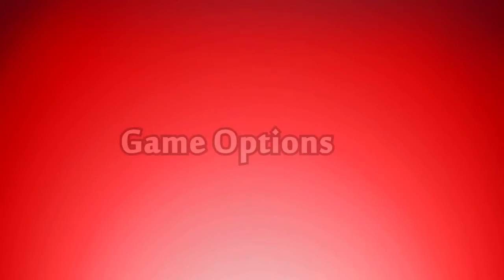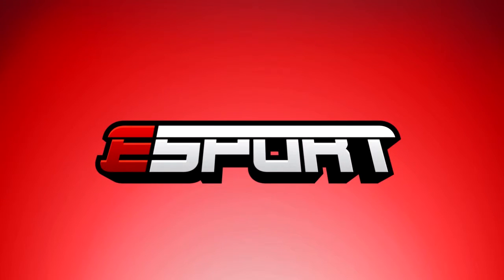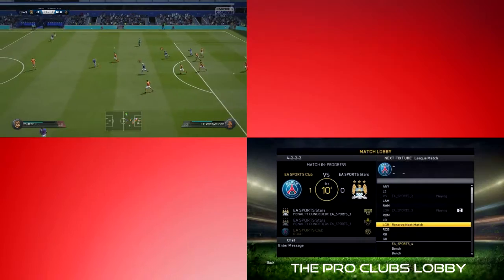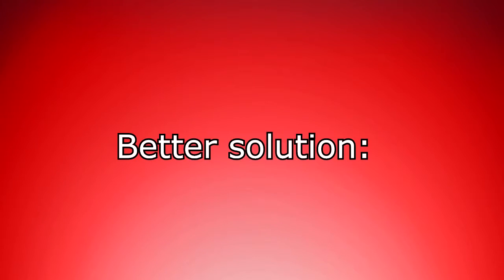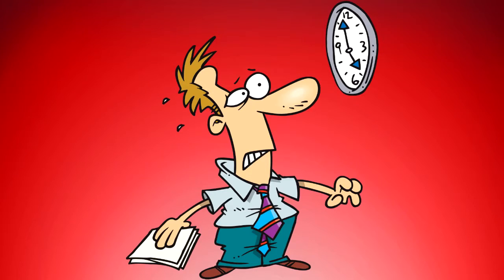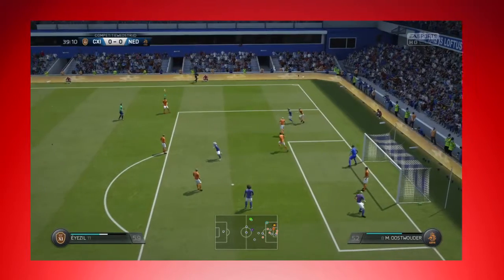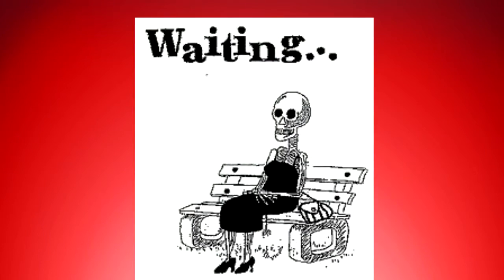Now for another category: game options. First off, you should be able to spectate other people's games. This is the first step to being an esports game. But more importantly, your friends that are waiting for the match to finish can now watch the game instead of the scoreboard in the lobby. Which brings me to a better solution, which is substitutes. When your friends are a little too late to join the game, they can ask for a substitution and drop in in the middle of the match. This at least reduces the boring waiting times.